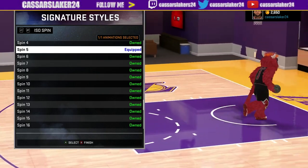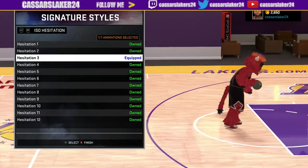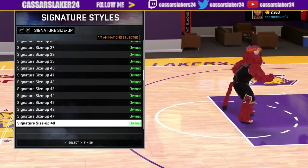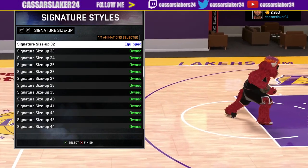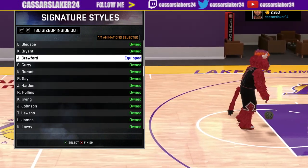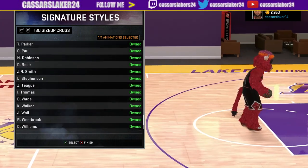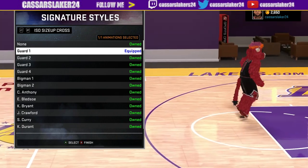Beautiful stuff out here on the park. Spin number five — I love this stuff. This is all the cheesy stuff that you need to speed boost. Hesitation three is how you do the step back in the corner. Signature size-up number 32 — I'm pretty sure it's number 32, the best one on NBA 2K16. What are you guys liking about this attribute update? Have you guys got this stuff equipped already? Equip this stuff right now. Guard one — very easy to speed boost off this.